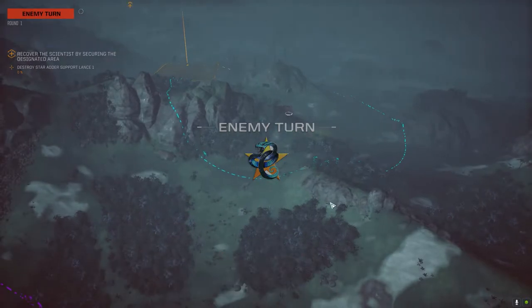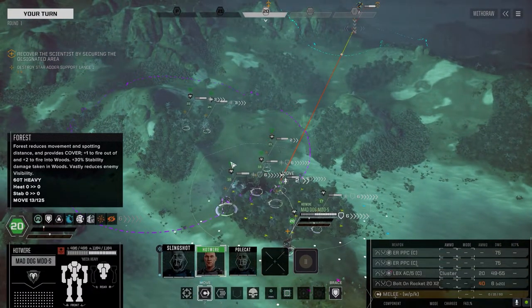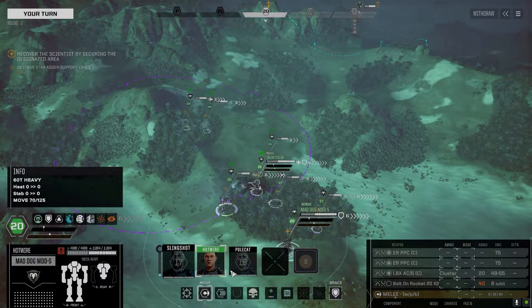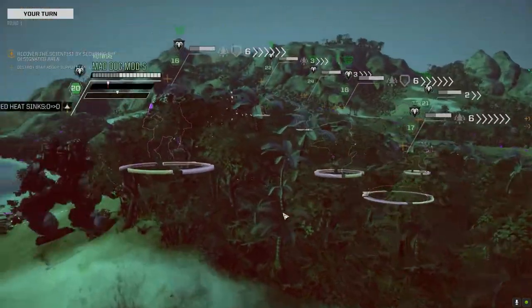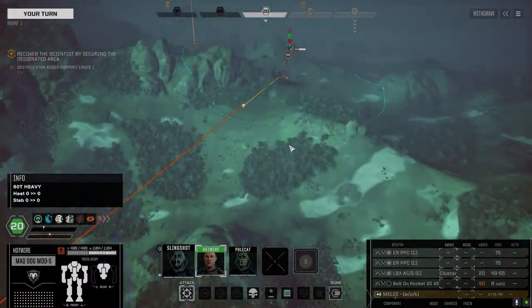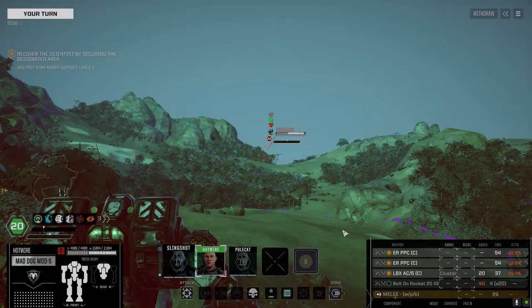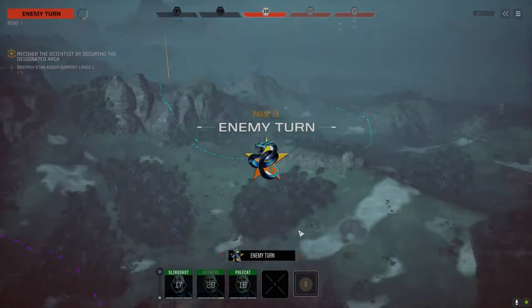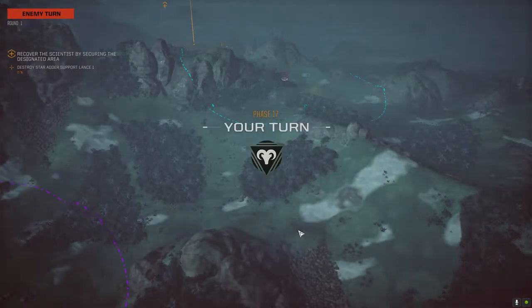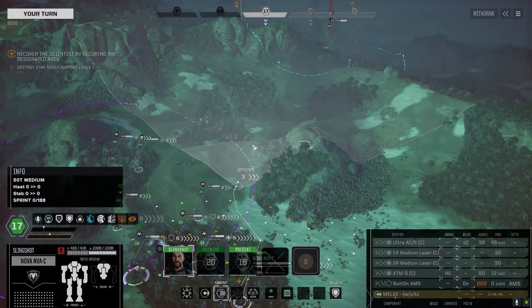Hopefully we can put a lot of damage in before we get close to them — at least that's the thought. Let's see what this Mad Dog can do. It's comparable to the Stormcrow. We've only got cluster ammo on this. I couldn't get any other weapons in there that were going to be relatively low heat, so the LBX-5 just worked out well. Paired with the PPCs, it's actually not bad.